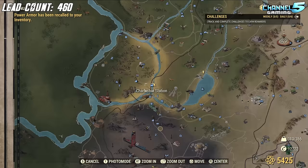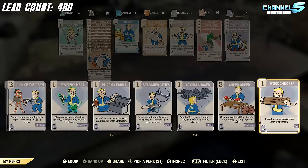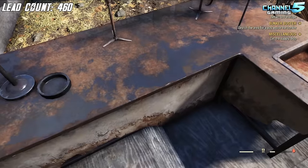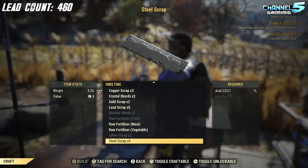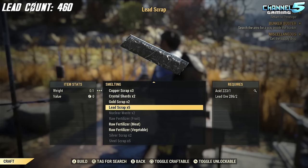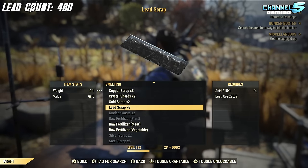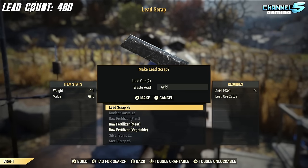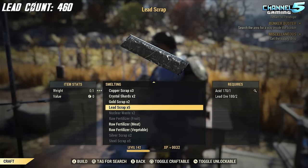Back at my camp, head to the Chemistry Station. Make sure SuperDuper is equipped — it's a level 50 perk card, and at rank 3 there's a 30% chance to get double results when crafting. That means when we smelt this ore down, we can get double the results. This is also why you want the acid farm from the workshop — lots of acid means you can smelt everything completely. Each smelt gives five lead scrap with a chance to proc for ten.